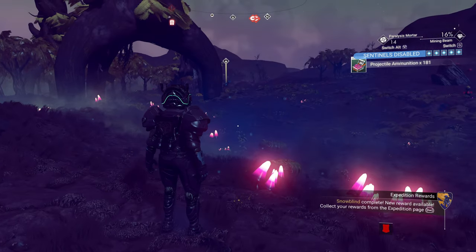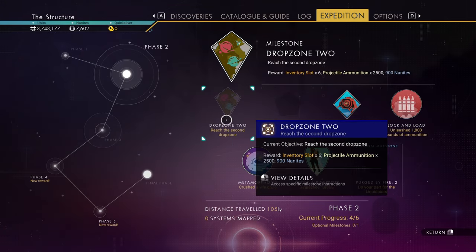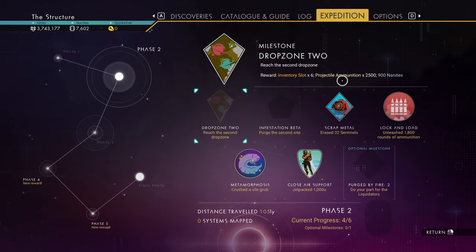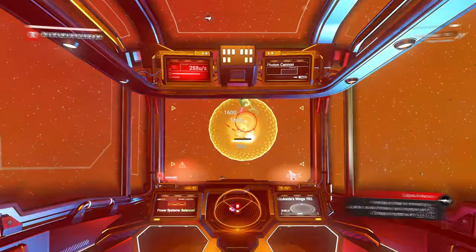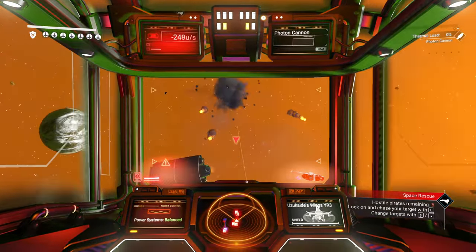I don't really remember what else we have to do, so let's go ahead and check. I guess all we got to go is to the second drop zone and purge the second site. Well, I got a bit of a freighter fight going on during mid-jump, so I might as well go ahead and do this.